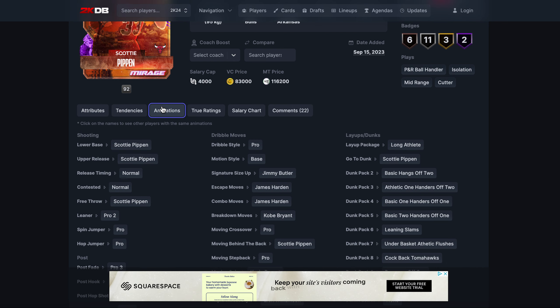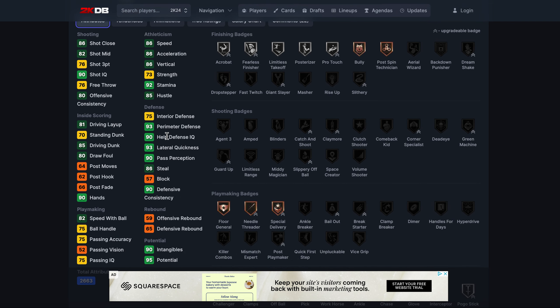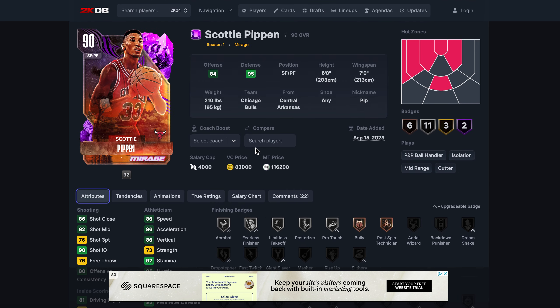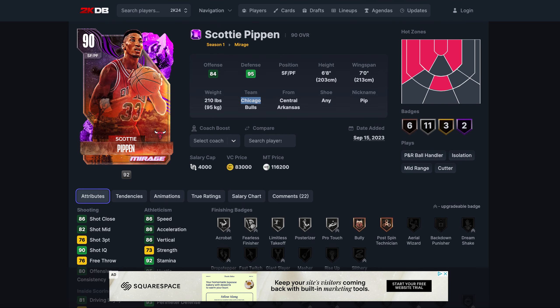The only reason Tatum is at number four is because at number three I've got Scotty Pippen. Pippen has a super nice release, good dribble style, fantastic defense — 86 steal, got Lanes, got Challenger, Hall of Fame Clamps — and for 116k he's not the worst card in the world. Six-eight with seven-foot wingspan, he's got so much going for him. He is up there with the best cards in the game.